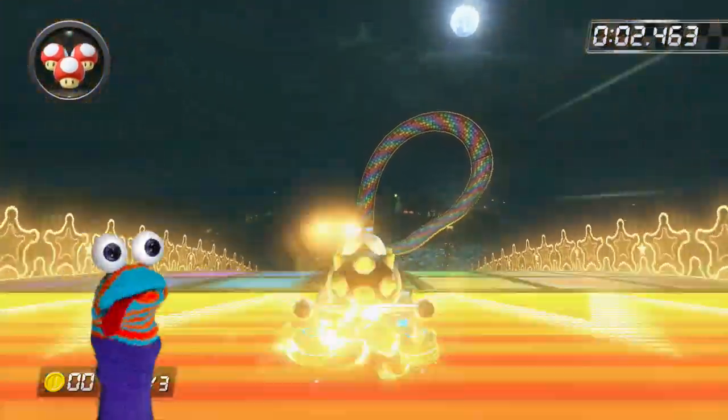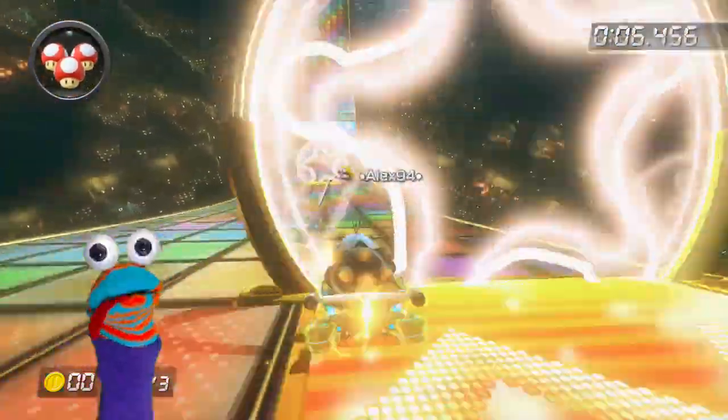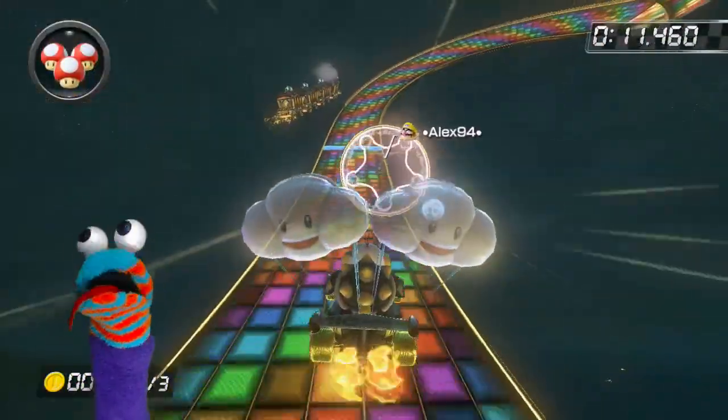Not only does fire hopping work from a strong drift boost, it'll also work from boost pads as well as mushrooms. Remember that downhill rule? Well, this is the exception to it. Watch Wario pull away from me in this one.